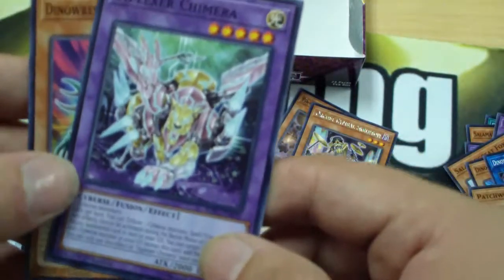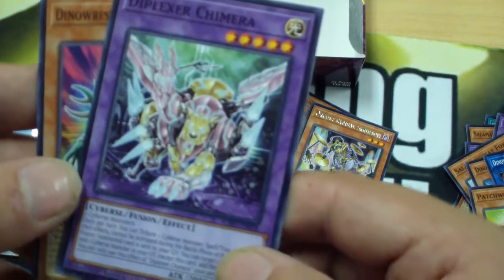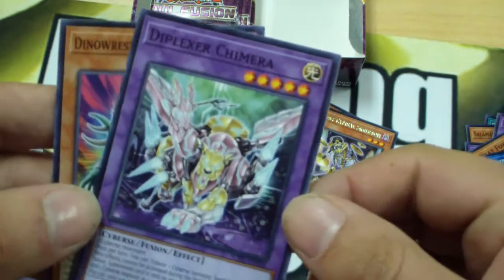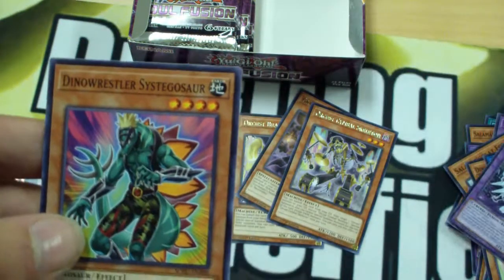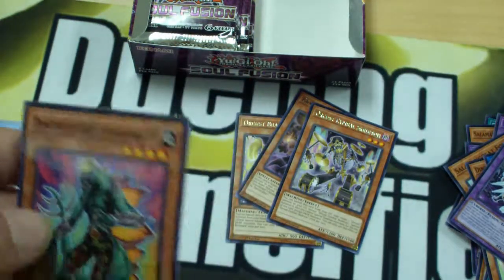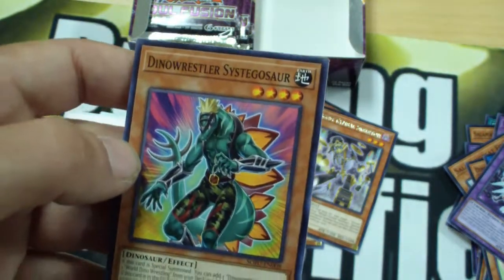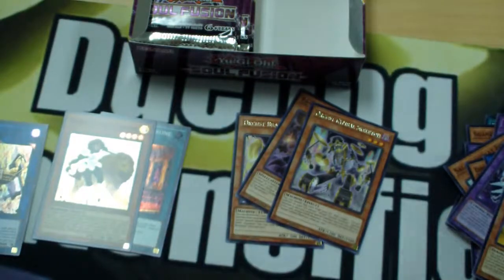What on earth is this Fusion Monster? We've got Diplexer Chimera — looks to be generic Cyberse support. That could be fun if only the Cyberse archetype were better. But casuals are players too. Another Dino Wrestler — yeah, nothing too great. Moving on.